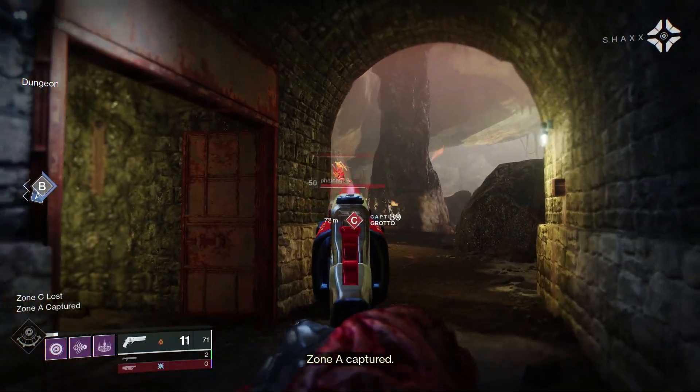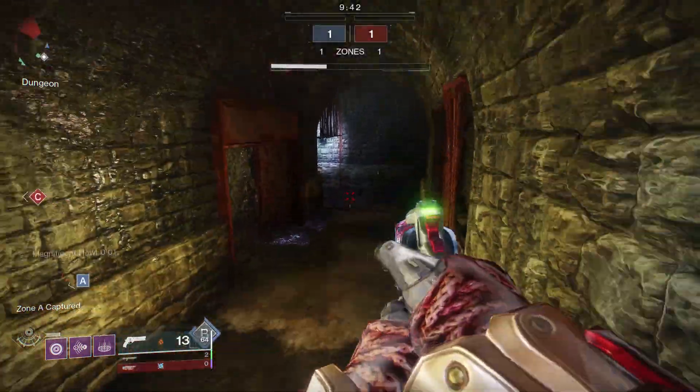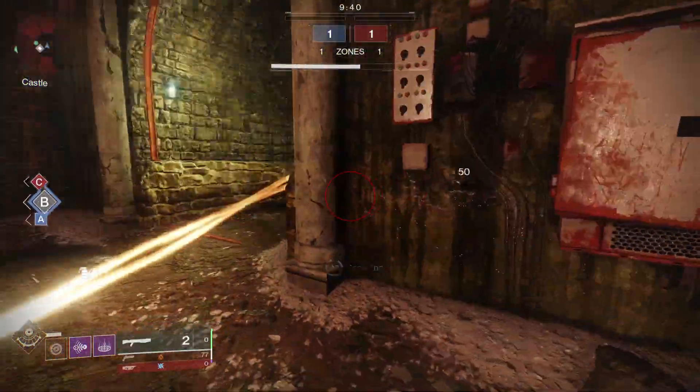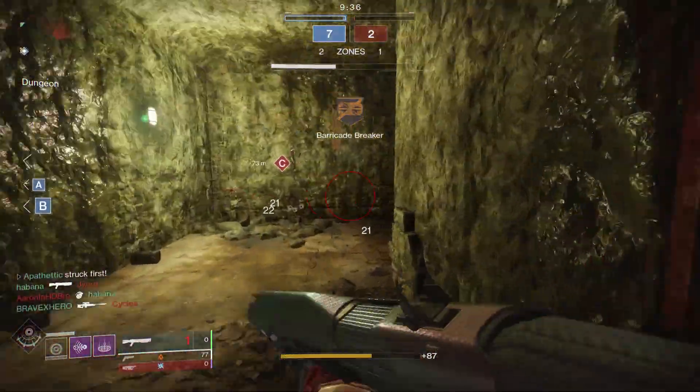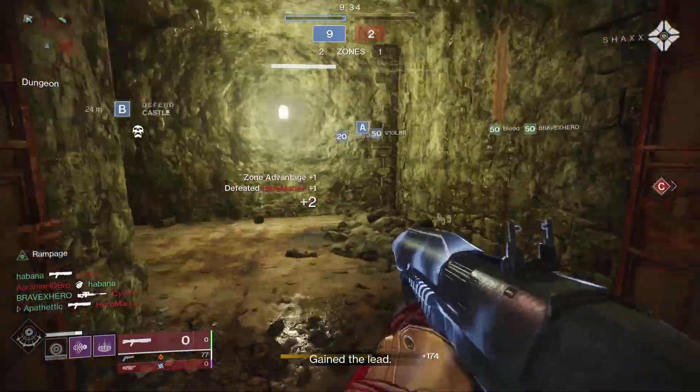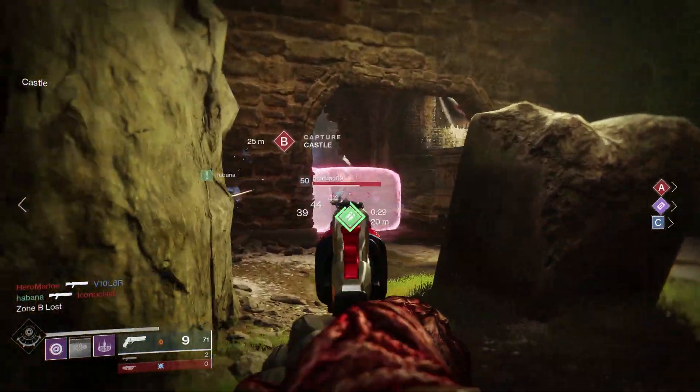Ideally, you'll want Slideshot paired with Rampage for that slight boosted range when you slide and the increased ability to one-shot kill opponents from as far away as possible. Another good perk outside of Rampage is also Snapshot, so if you get a Slideshot Snapshot roll, that's also a keeper.